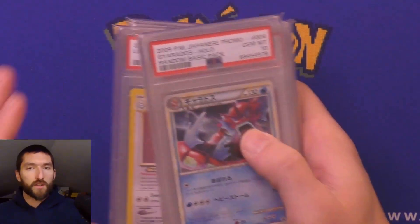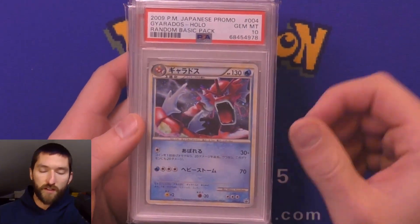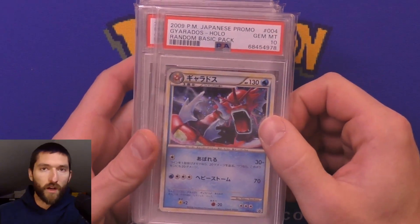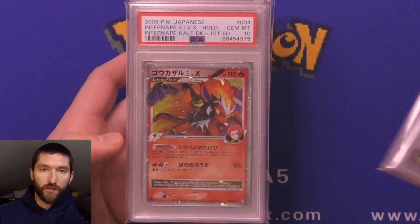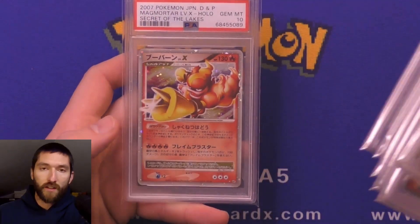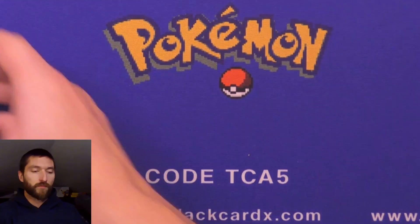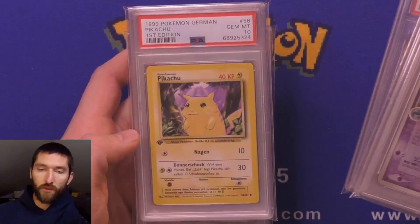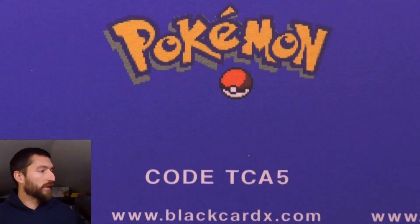I don't do much in between. Got the Gyarados on the English side — we had the reverse holo and the regular. It's been a while; I think this is one of the first sets where you'd seen that on a secret rare. Before that was probably the crystals, where you could get secret rares in both regular holo and reverse holo. I'm drawing that from memory so feel free to correct me if I'm wrong.